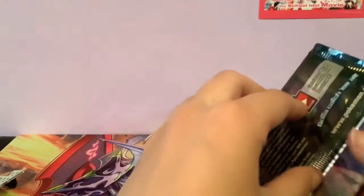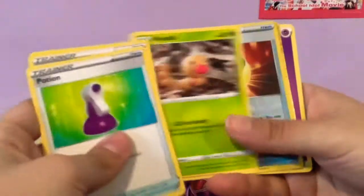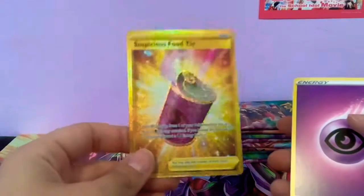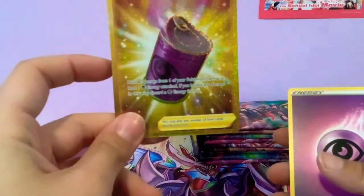The pull rates for this set are pretty garbage, so let's see what we can get. Oh — Suspicious Food Tin! That's just an awesome name for a trainer card. Heal 80 damage — oh my god, you can't even read, I'm sorry. But hey, free curry cards makes up for it!